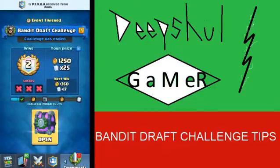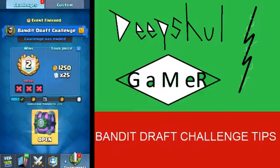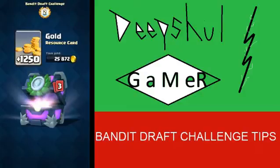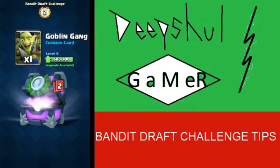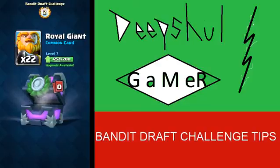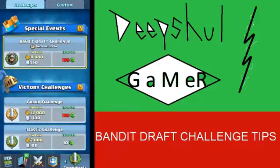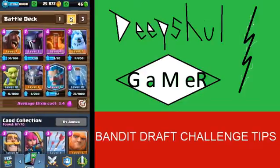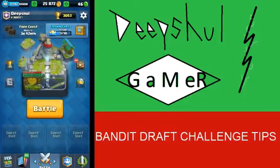I just got two wins — this is embarrassing. But it's fine, you know, I was never that great at Draft Challenge. Let's just open the chest and hope we get something good. Okay, one Goblin game, two Valkyries — that was really bad. The first two matches were bad luck for me; if those weren't there it would have been two-one, or maybe four-one because those other matches were really easy. Anyway, thanks for watching and see you in the next video!